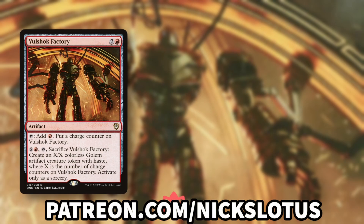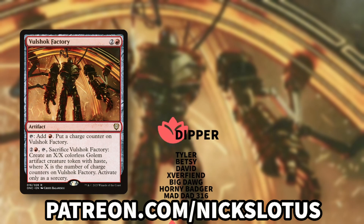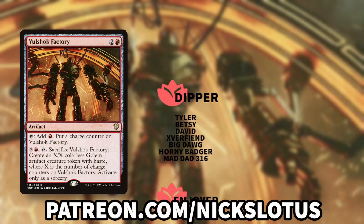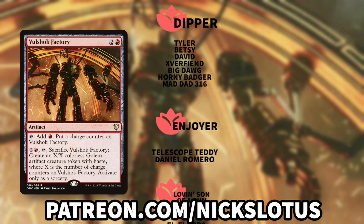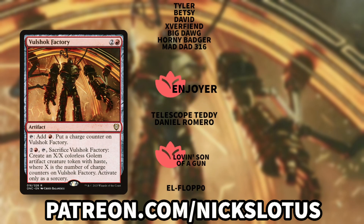Vulshok Factory is a pretty solid mana rock that turns into a late game body with haste — I think that's not bad. Let me know if you play with or plan on playing with this card, check the comments down below for commanders and interactions I missed, and make sure to click on screen to continue watching the daily card highlight playlist. Much love and go play some Magic!